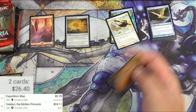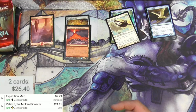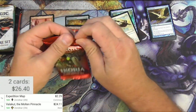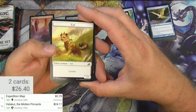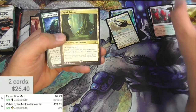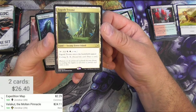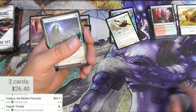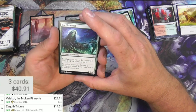Moving on to Ikoria — much newer of course. There's a lifelink cat, a Rugged Highlands, and a Zagoth Triome. Zagoth Triome — whatever you want to say — a tri-land with cycling. Enters the battlefield tapped with soul-tie colors. That's an all-time right there, and that's gonna be pretty good. Wow, $14 bucks — out of standard but still in demand.